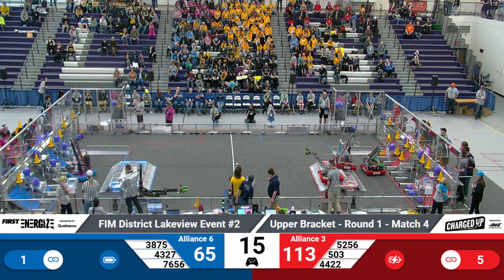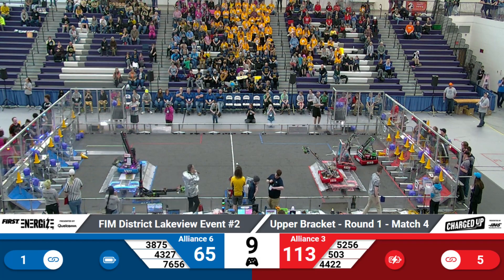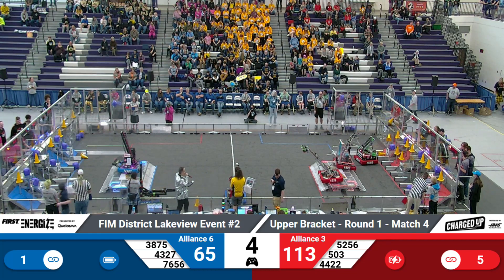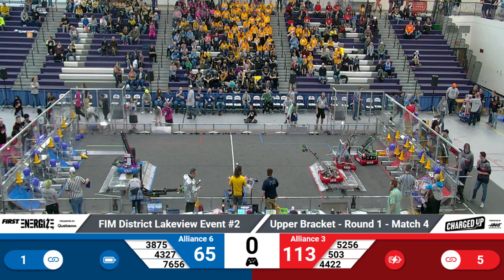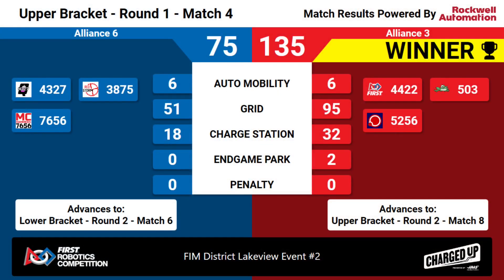43-27 for Blue — it's by themselves. 38-75 looks like they are down. So we got one robot on blue with 7 seconds left, and we have two on red. All is quiet as time expires. The Red Alliance with a score of 135-75. The Red Alliance advances to the upper bracket in round two — they'll be in match eight. The Blue Alliance will advance to the lower bracket round two.